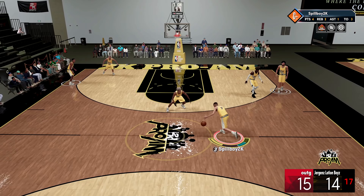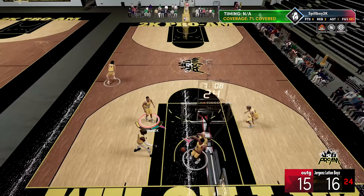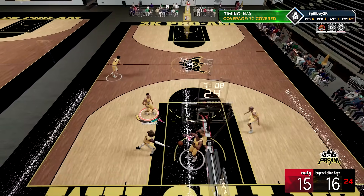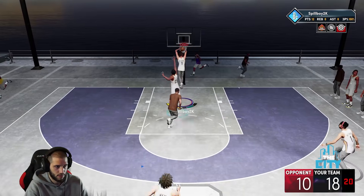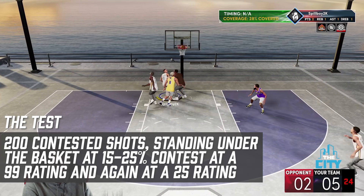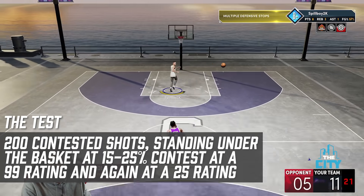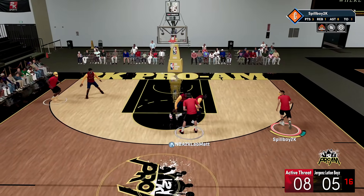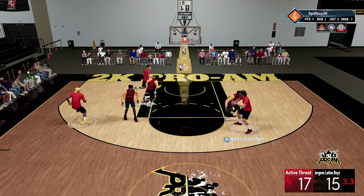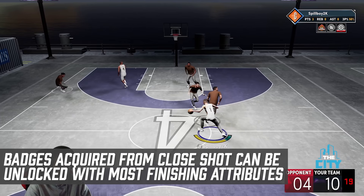Next up, we're going to look at the close shot attribute — and in short, chances are you could probably go without it. Your close shot rating improves your ability to make standing shots close to the basket. To test this, we ran a manual test of 200 contested standing shots under the basket, once at a 99 close shot rating and again at a 25 close shot rating, with a slight contest anywhere between 15-25%. The results came back almost identical — at a range this wide, the difference should be easily visible, but the results didn't even suggest that your close shot rating seemed to matter.